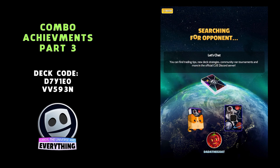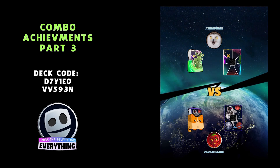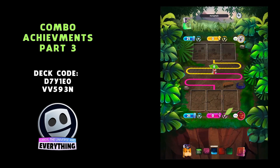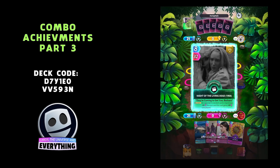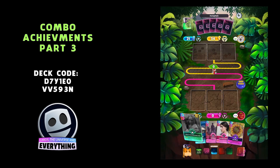Deck codes are D7Y1E0 and VV593N. I put the decks together in order of the combos, so you should be able to see if you've got a card missing, which ones to take out. Most of these cards are fairly easy to get.